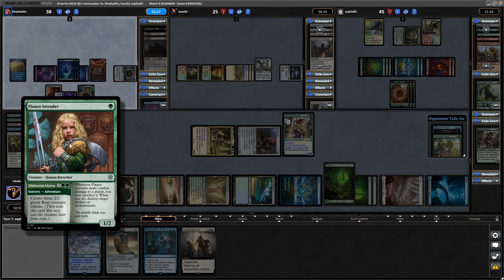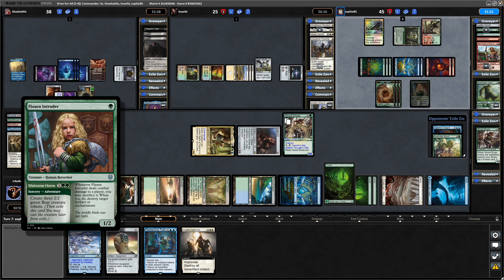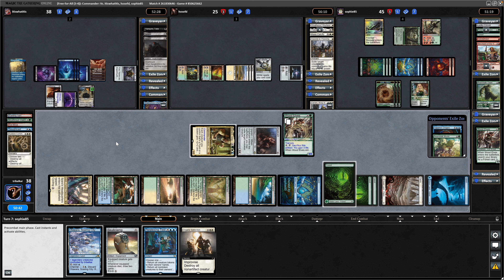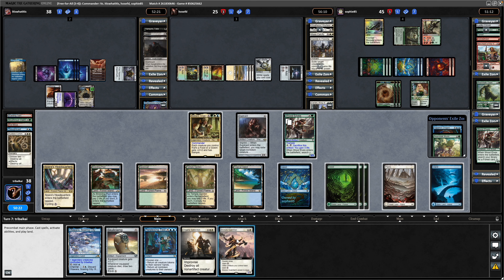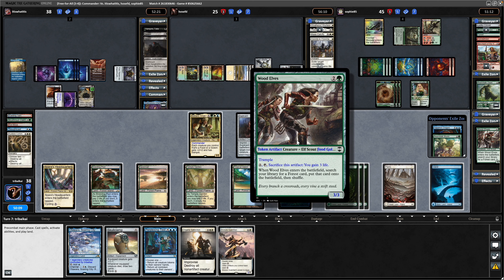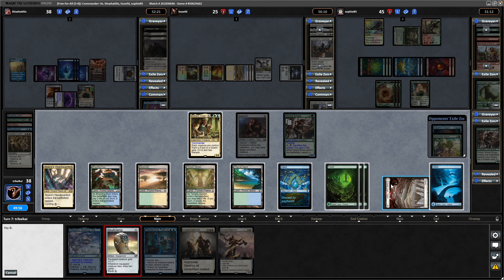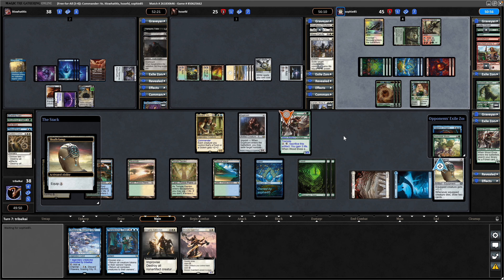That was a Flaxen Intruder going for the Welcome Home, then the Flaxen Intruder making some bears. Whenever it deals combat damage to a player, sacrifice it and destroy an artifact or enchantment. This time drawing into a Bronze Guardian. Going to do some Skullclamp stuff here - put it on the Wood Elves. That will cost us 4 mana to gain 3 life and draw 2 cards. We can still go for the Bronze Guardian if we don't draw into anything, so I think that's fine.